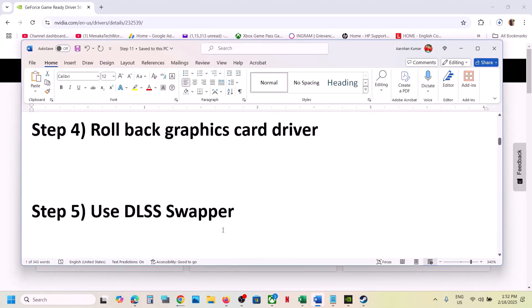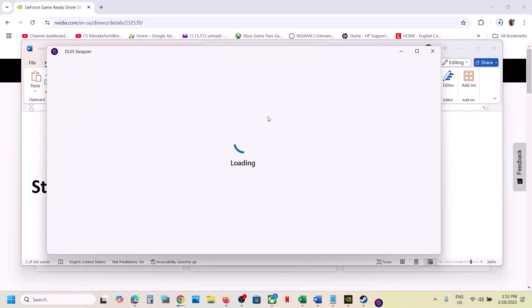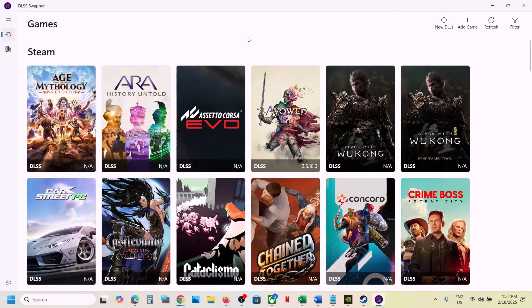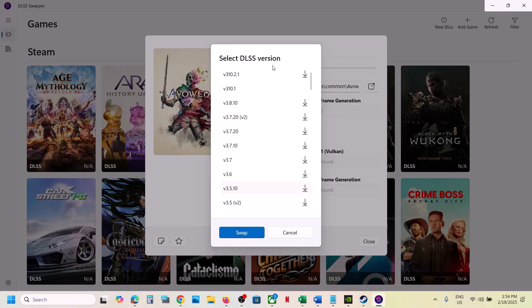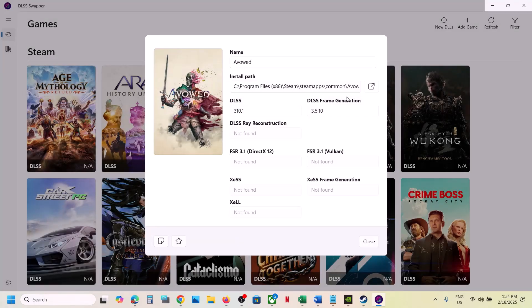The next step is to use DLSS Swapper. You can install it by searching in Google and opening DLSS Swapper. Once you open it, find the game in the list and click on it. You can then try switching to a different DLSS version — right now in my case it's 3.5.10, so you can try version 3.10.1. Select it and then swap it, and then check.